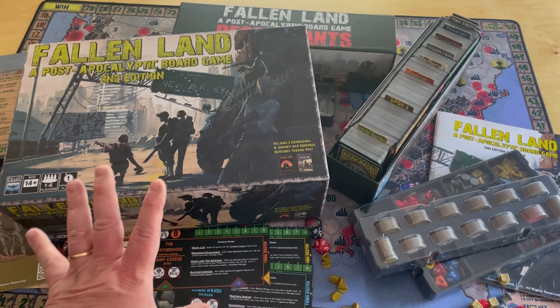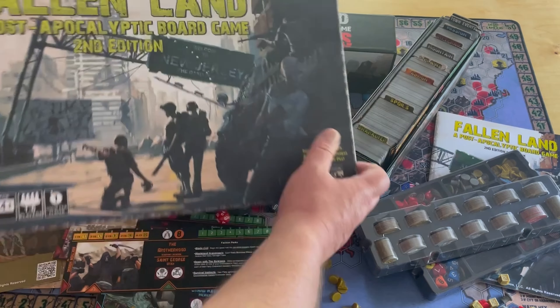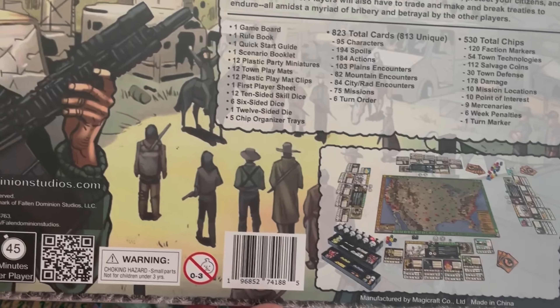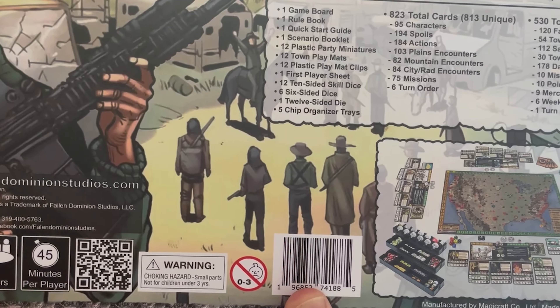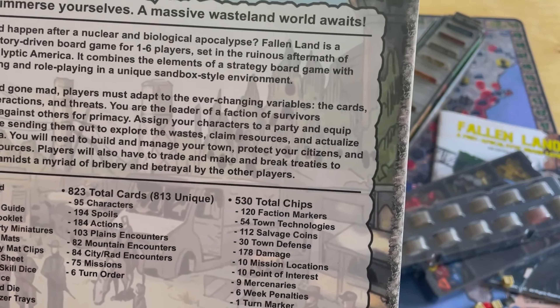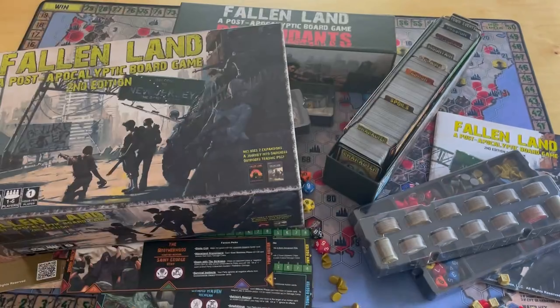So that's a look at Fallen Land: A Post-Apocalyptic Board Game, Second Edition, from Fallen Dominion Studios. Designed by John Lundgren and his friend - I'm drawing a blank on his friend's name, I believe it's Sean but I can't seem to find it. Anyway, I really like the game - hopefully you'll check it out and I hope you enjoyed the video. I've been Grant for the Player's Aid. Thank you.